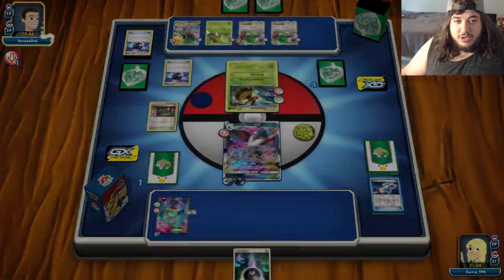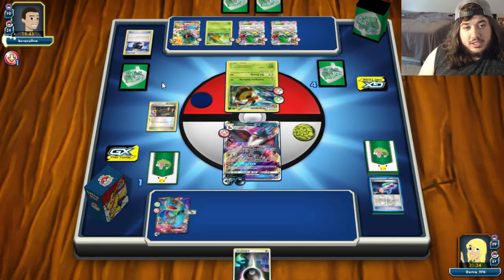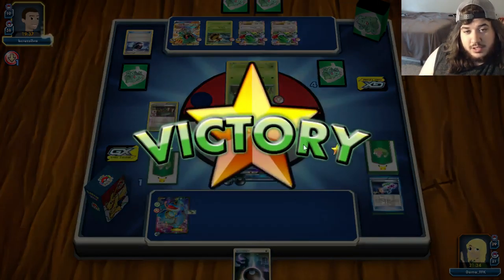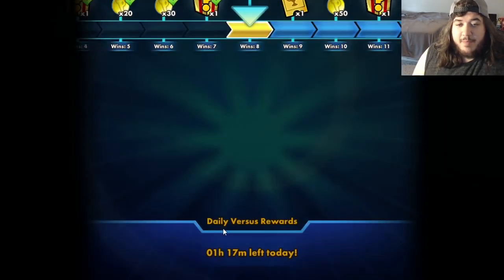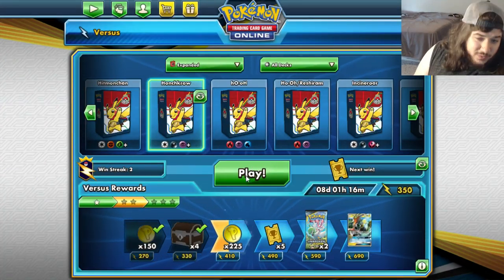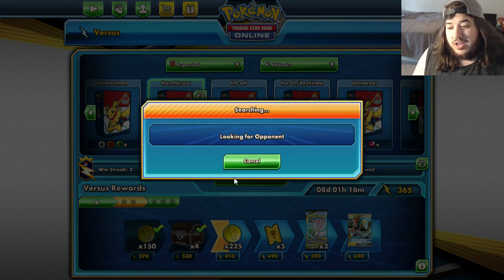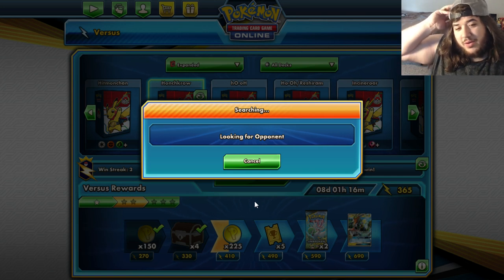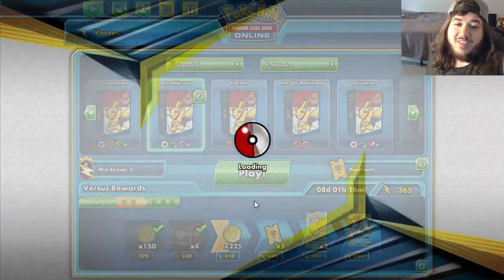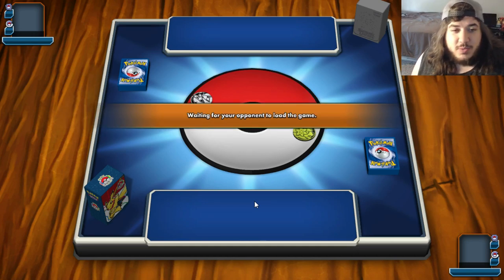We're going to keep stacking damage on the Shaymin as well. Put another 30 on this Marsh Shadow - bringing it down to ninety. Lieutenant Surge being discarded. That's pretty much what this deck wants to go for - early game you go Toad, and then you go Honchkrow, and they really can't do anything. So that was a pretty good showing of what the deck should look like against special energy decks. You should just eventually win because they can't do anything. If you just limit your bench to just a Honchkrow, there's nothing they can do if they don't play a Garbodor.